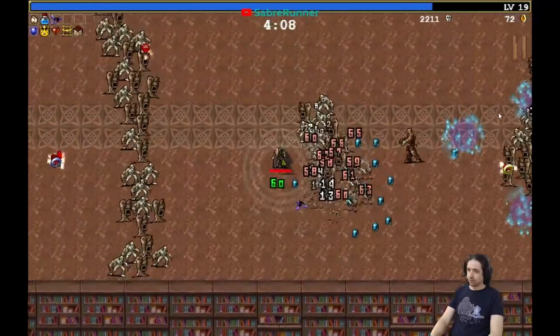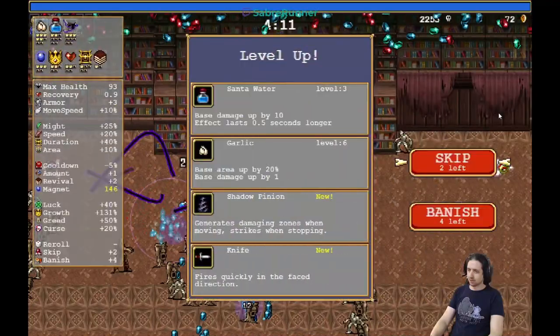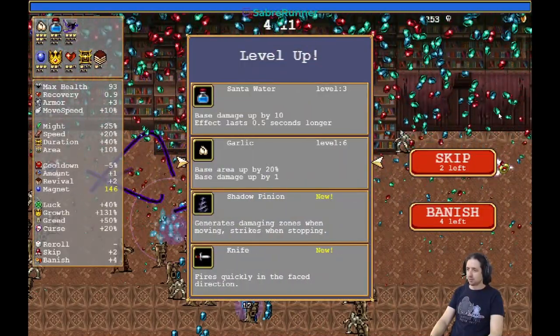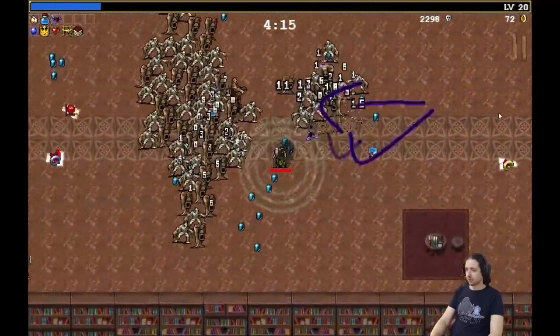For example, in Hades I would say upgrade the lower level of weapons or boons. But here, better to go for the higher ones. In Hades it's because you get diminishing returns.